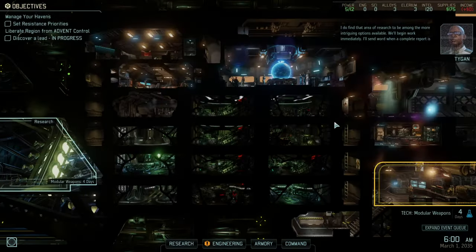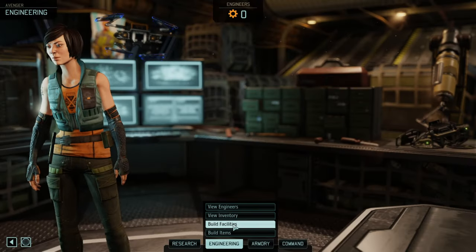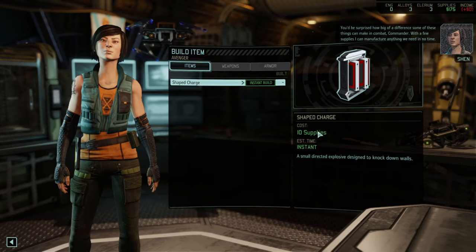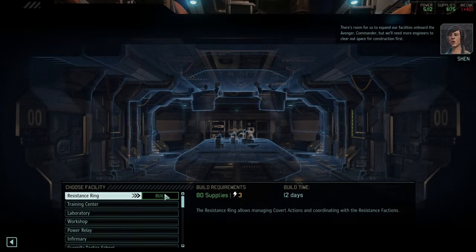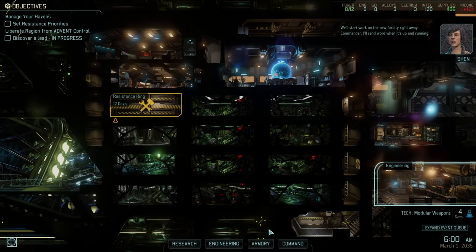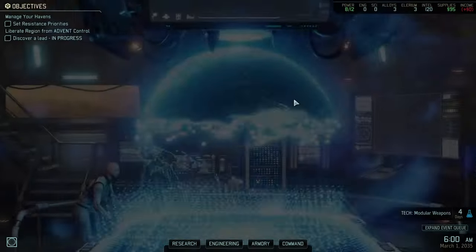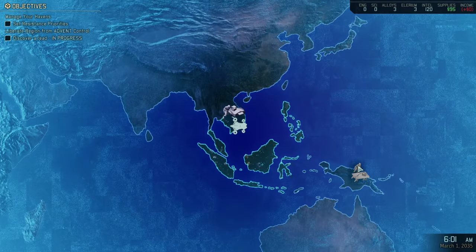We're starting with weapons. I would like to start with a resistance ring as the first building. We don't have an engineer so that's all we can do. GTS will be the second. Let's start with the black market — sure, why not?